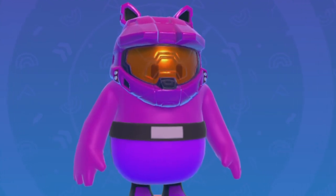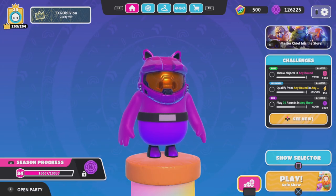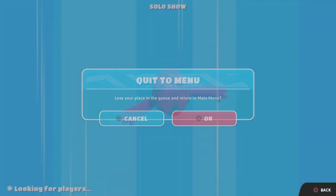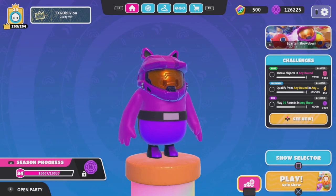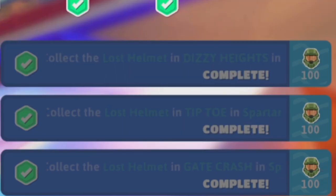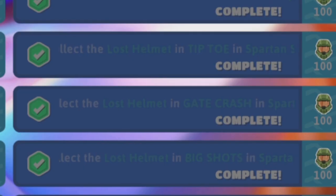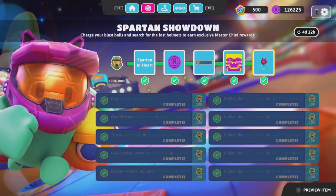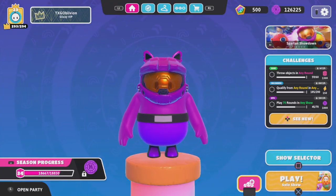Hello everybody, welcome back. We're back with another video and as you probably already know, Master Chief and the rest of the Fall Guys skins are officially in Fall Guys. Today we're going to be talking about how to get all the Lost Helmets in Fall Guys to get that final reward that you all have been craving. Make sure you like, comment, and subscribe and let's get into it.